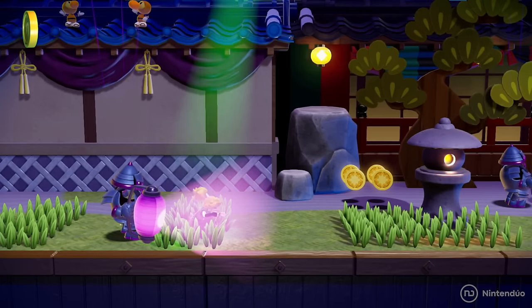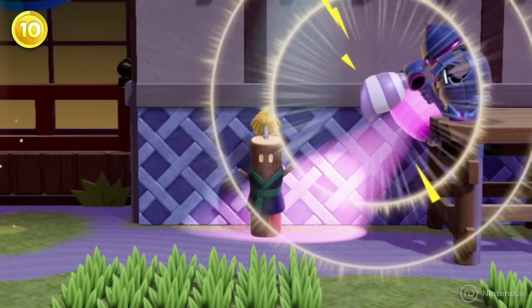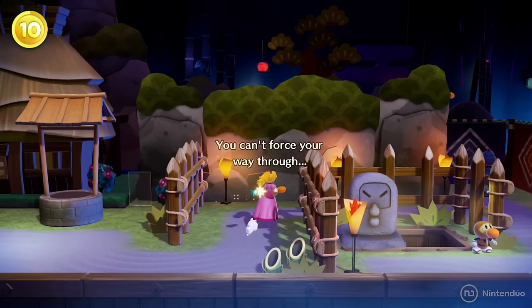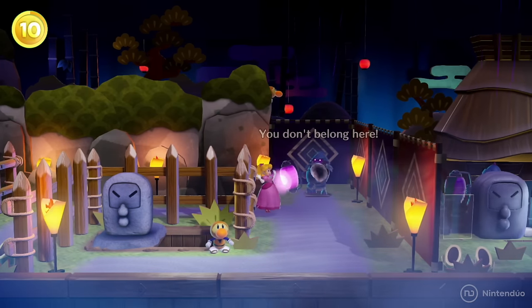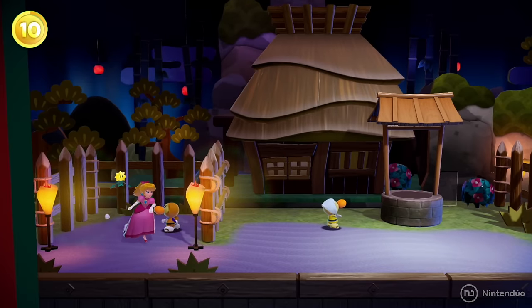If enemies catch Ninja Peach during infiltration, she'll throw a smoke bomb and leave a trunk as a decoy. If Peach isn't wearing the ninja outfit, she'll also demonstrate her stealth abilities by throwing a smoke bomb, though without leaving a log.